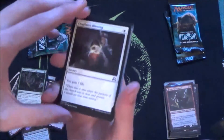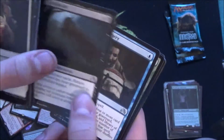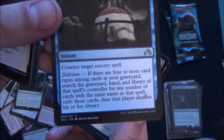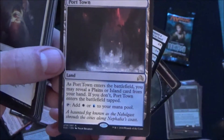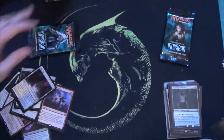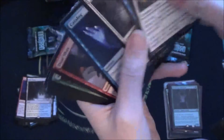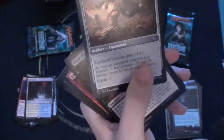Second to last booster, and we still have to pull that planeswalker. We're gonna finish off this box with a bang. This is Ghoulsteed, and my first Invasive Surgery — really nice, maybe even in modern because of its delirium. A Port Town — I like these lands. And a scarecrow that turns into equipment. That is a good card in my opinion.